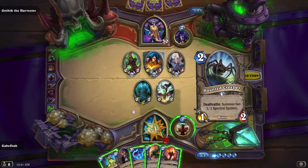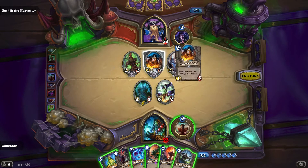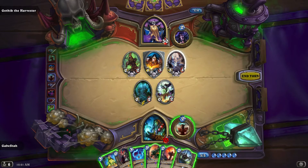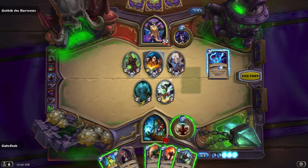Lightning Storm is pretty good here. No matter what, it clears the board, because it will do three damage minimum to this, and when this dies it will do one more to that. So we'll go with that, and then probably play spiders over Flametongue.